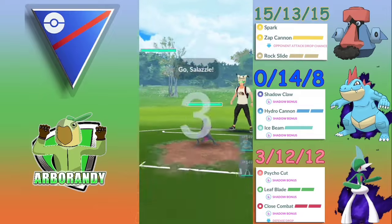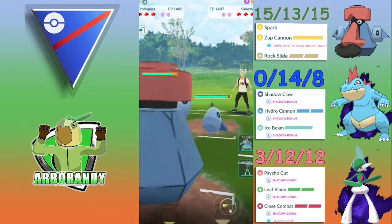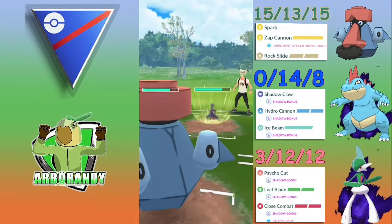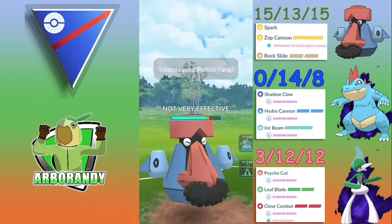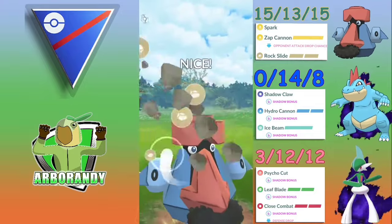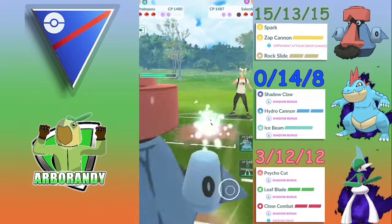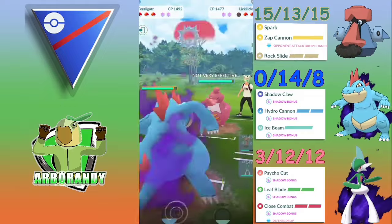We try to recover in the next match with a Salazzle — a very spicy matchup. Look at the damage these Incinerates are doing. Salazzle is another glass cannon; on the bright side we don't have to worry about Poison Fangs, so I go straight for the super effective Rock Slide and see if we get a shield or switch. Salazzle is very glassy. Rock Slide connects and the opponent brings in Lickilicky.